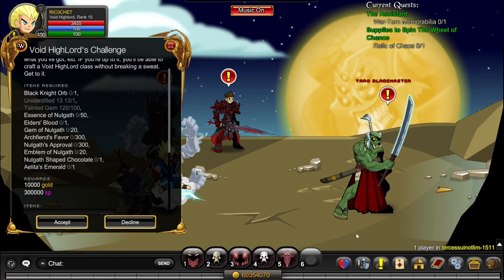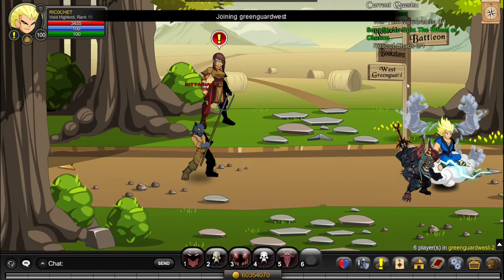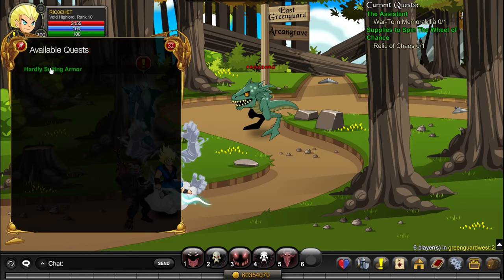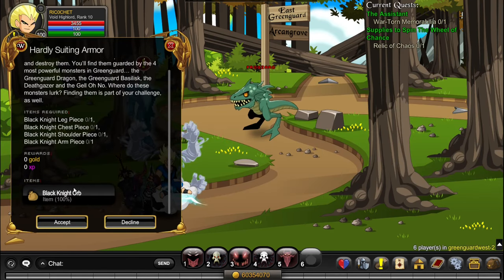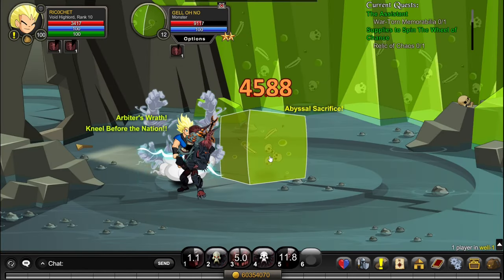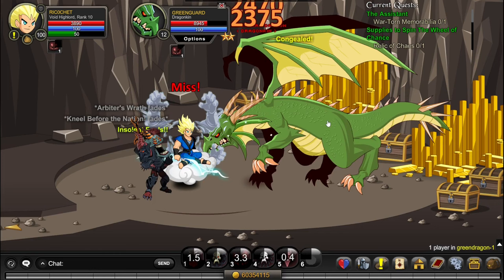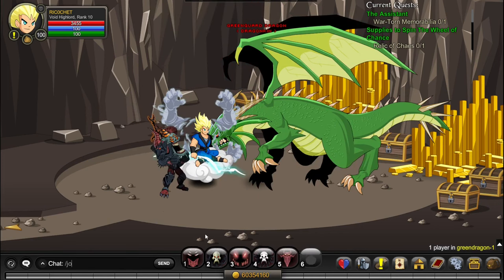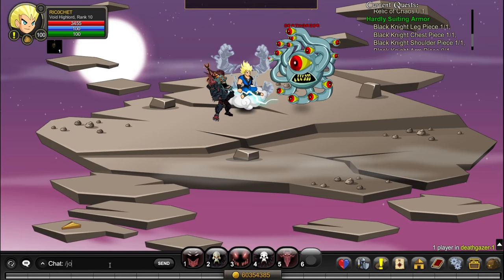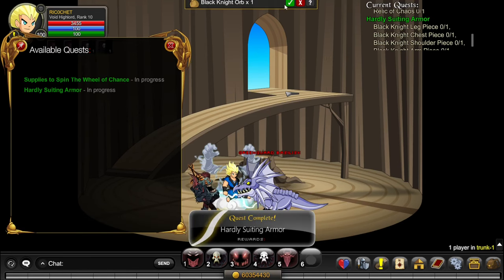We're going to start with the Black Knight Orb. Go to Map and then Green Guard West. Click on the map, click on Black Knight, click Quests, and select Hardly Suiting Armor. You want to get all four pieces: go to /join Well and kill the Jell-O; then /join Green Dragon and kill him; then /join Deathgazer and kill this; and finally go to the Basilisk at /join Trunk. Once you have all the items, turn in the quest and you'll have the Black Knight Orb.